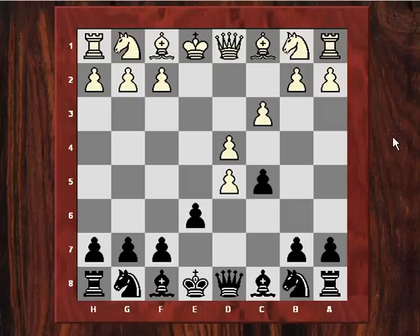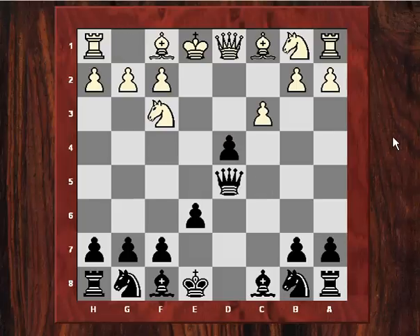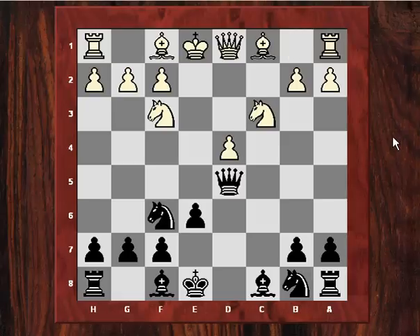Mike played Queen takes D5, and now after Nf3, Mike played C takes D4, saddling white with the isolated queen pawn. White took on D4, then Nf6, and after Nc3 Mike retreated his queen all the way back to D8. So we see here the isolated queen pawn, also known as IQP if you read books about the middlegame.